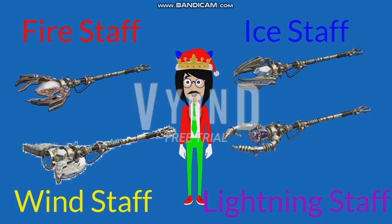When it snows in Origins, you will get the shovel to dig the pile to get the part for the Ice Staff. To get the part for the Wind Staff, shoot the robot's foot when it's glowing.